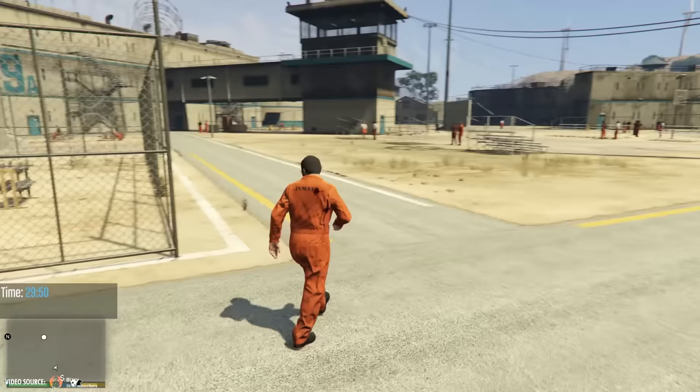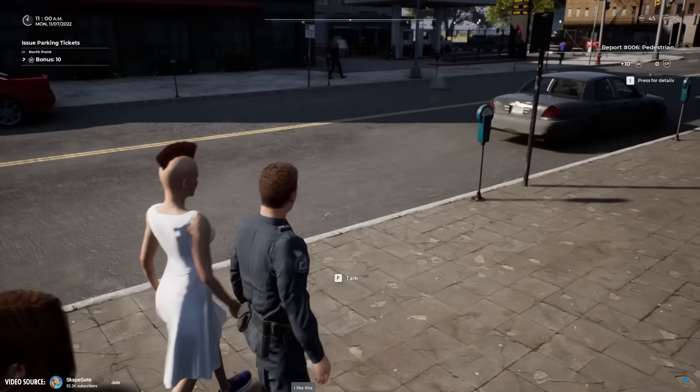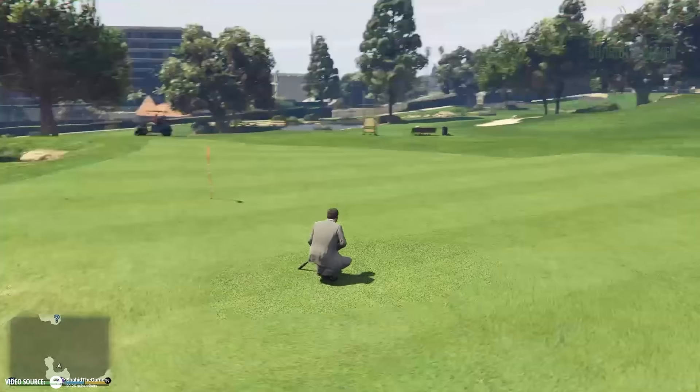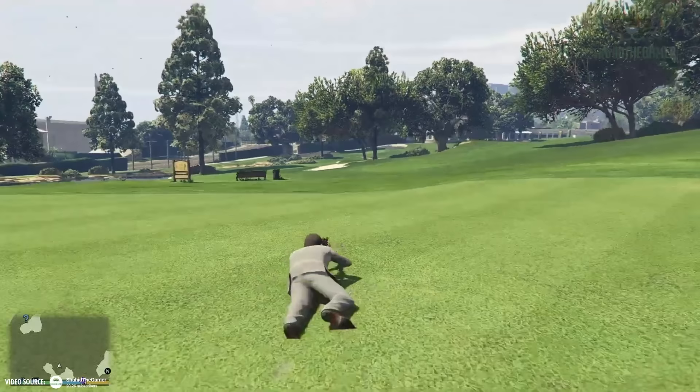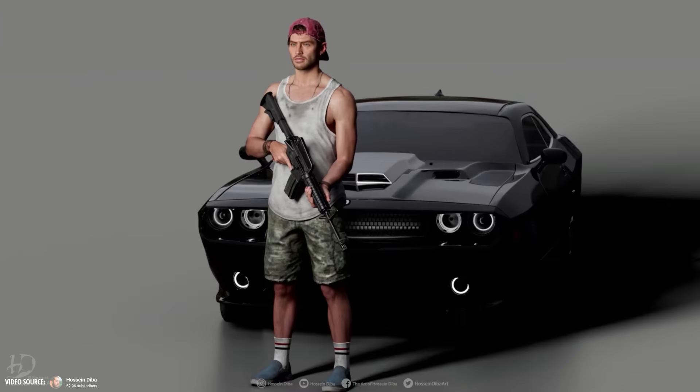In GTA 6, the police will be able to conduct comprehensive pat-downs on your character, making police interactions more dynamic. You'll also be able to assume a prone position for tactical maneuvering and stealthy approaches. On the visual side, the game's graphics are getting an upgrade with enhanced clothing detail — your character's attire will showcase intricate details such as realistic wrinkles, dirt, and sweat.